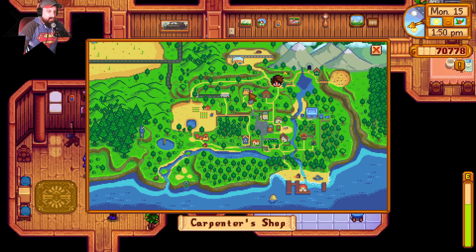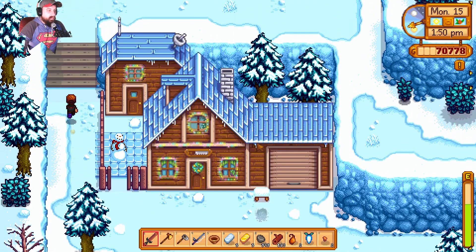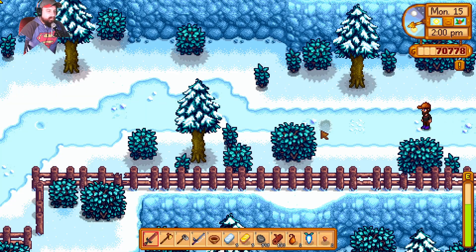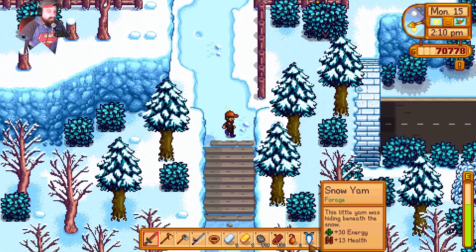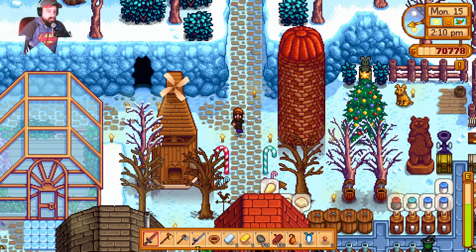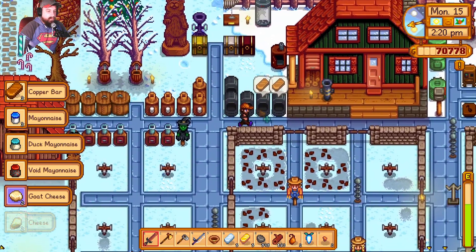The shop is open until 5, so we've got plenty of time. Let's run back. On the way over I found five different areas with worms sticking out — got them all — and ended up with two winter roots, a snow yam, and two copper ore from a single spot.